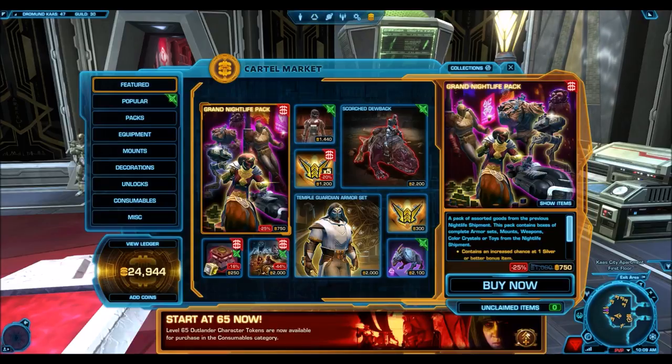These will be on the cartel market from Friday all the way to Tuesday. I wanted to do a quick pack opening to let you guys see some of the drop rates and really judge whether it's worth it or not to pay for these. They used to cost 1,000 cartel coins. Bioware has released them in the past for that price, but now they've discounted it down to 750, which I'm pretty happy about.